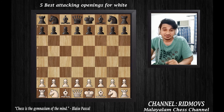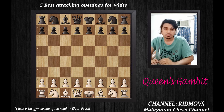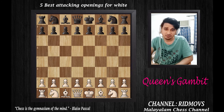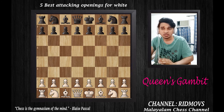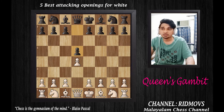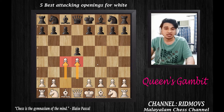The third opening is another very popular one for White: the Queen's Gambit. I covered this in a separate video. The Queen's Gambit is a queen-side pawn opening. White plays pawn to D4, black's obvious reply is pawn to D5, then white plays pawn to C4. These moves form the Queen's Gambit.